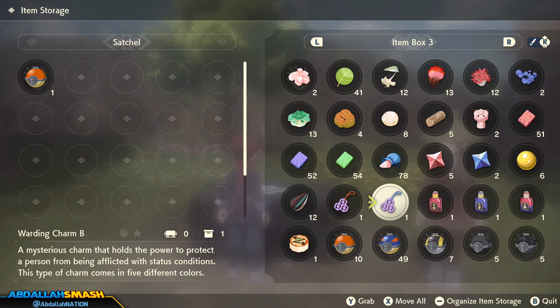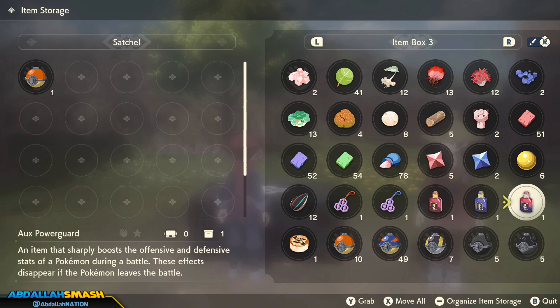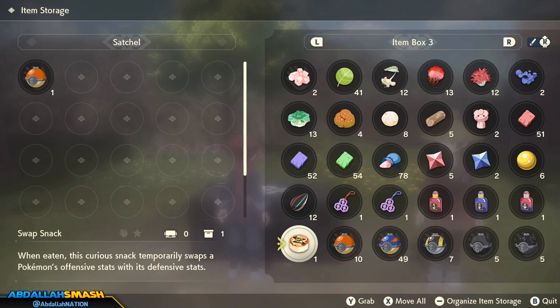There are a couple different wards and charms in the game worth exploring. Next up is Ox Power — you've got Ox Guard and Ox Power Guard. These are the equivalents of X Attack and X Defense, and in this game you get something brand new that's like an X Attack and X Defense combined in one item, which is so powerful. Definitely craft these once you're able to towards the end of the game.